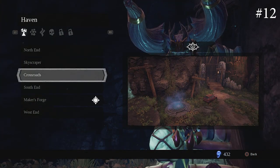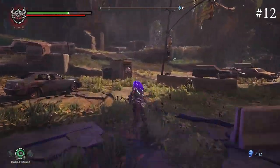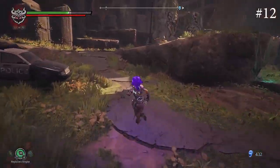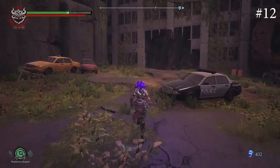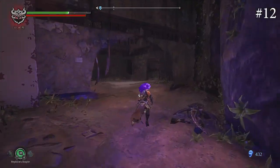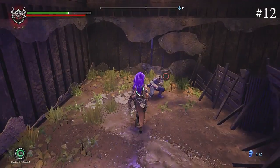For number twelve, which is in the Haven Crossroads, this is after you get the Force Hollow because you now have the ability to break the purple rocks. So you just want to go up here and there's going to be an entrance blocked by the purple rocks — I already destroyed it so that is this entrance right here. You have to just smash the purple rocks, and behind this is going to be the human.